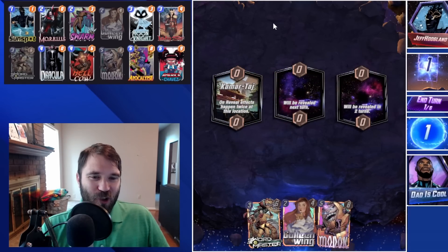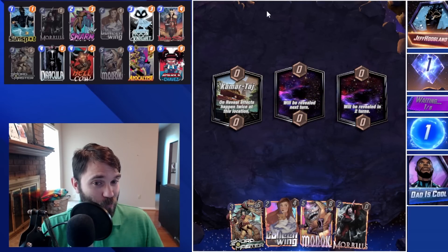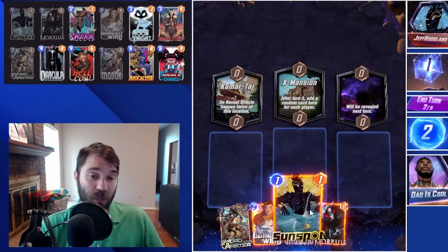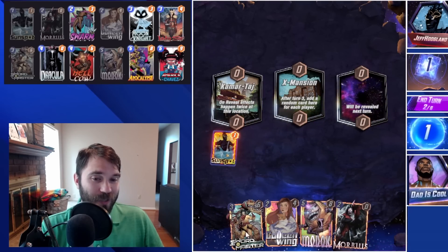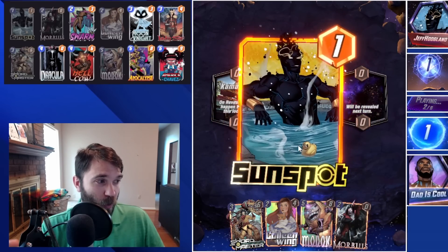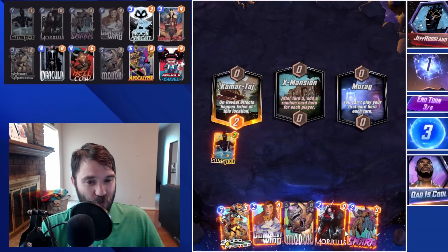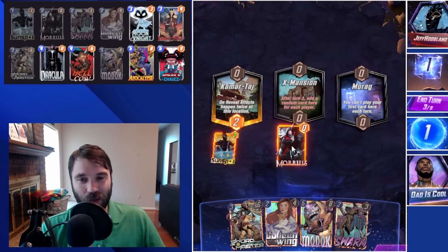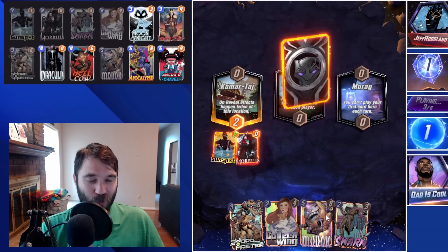Next up we have Jeff. The first location is Camartage, so we get some really good value out of our discard cards. I'm not going to play it early — we don't know what he's running, so it could be a little greedy. We could do Morbius this turn, but I think we're going to veil the fact that we have our discard cards. We're not really going to play Swordmaster or Calling Wing. As soon as Morbius comes down he knows exactly what deck we're running. We do get Swarm — the big brain play turned into a low brain play. So we're going to do Morbius in the left lane and we have Calling Wing that will get a double discard of our Swarms.